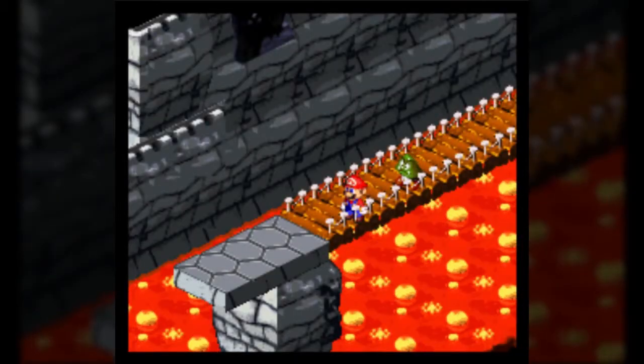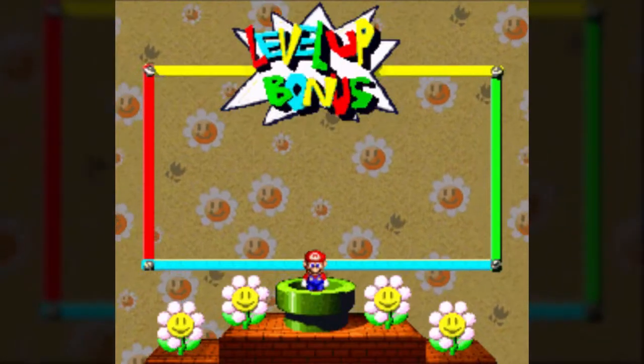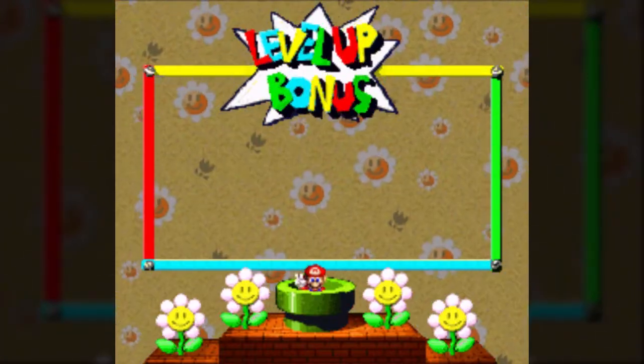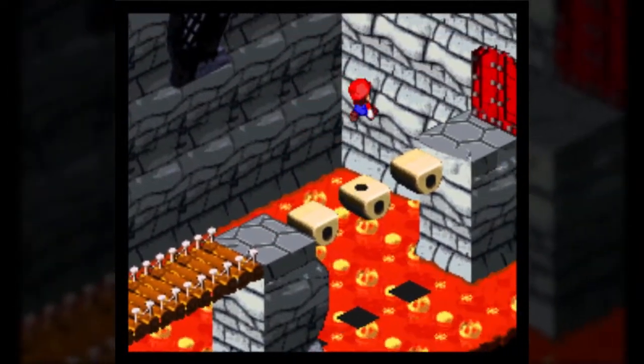Thankfully, the area itself is still fairly interesting once we get to the actual meat of it. We're at level 26 now. We're actually getting to the point where I'm going to start stopping the level-up cycle the way I have been for the main three. Level 28 through 30 for Mario, Peach, and Mallow are going to be quite different.